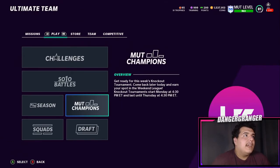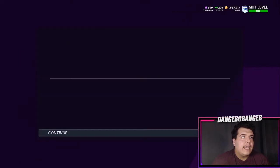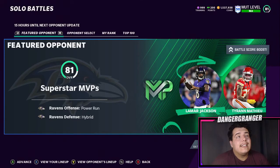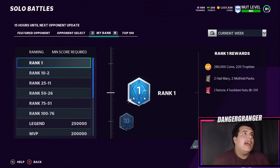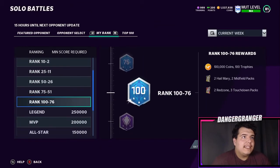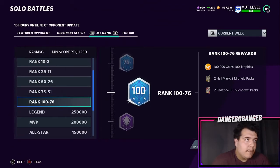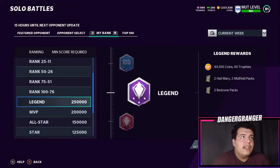The next method is Solo Battles, which I believe just came out today. Solo Battles are honestly the best way to get your coins and trophies up and build your team — completely no money spent. Every week there's a top 100 leaderboard. It's hard to get in there, but if you somehow get ranked number one you're looking at 280,000 coins, 220 trophies, two Red Zone packs, and 44 to 88-plus cards.